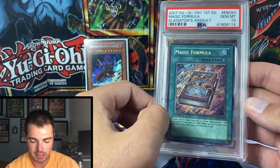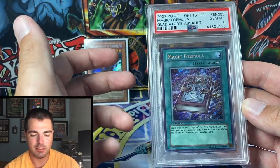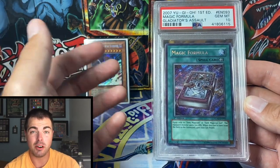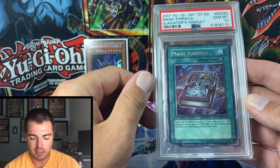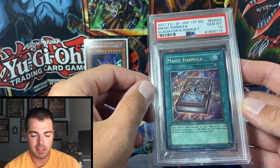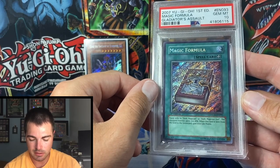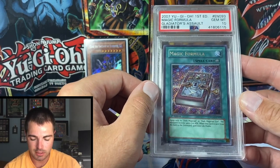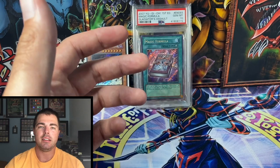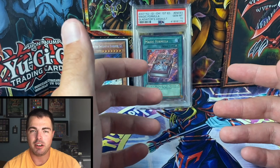Up next, a card that is just impossible to find: Magic Formula first edition from Gladiator's Assault. Almost all the secrets from the set are very low population and hard to pull, but this is the chase card from the set with a population of 10. If you want to get one, you're going to have to pay up. Luckily I was able to buy this a few years ago, so this makes the second honorable mention slot.